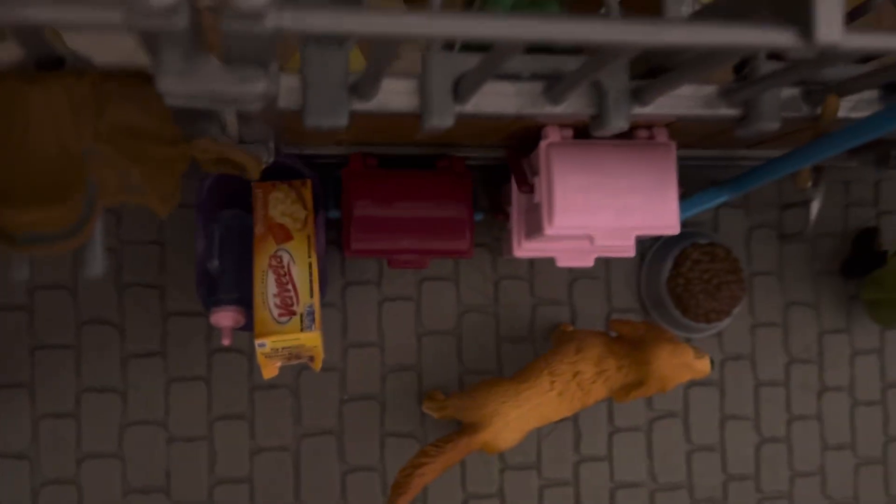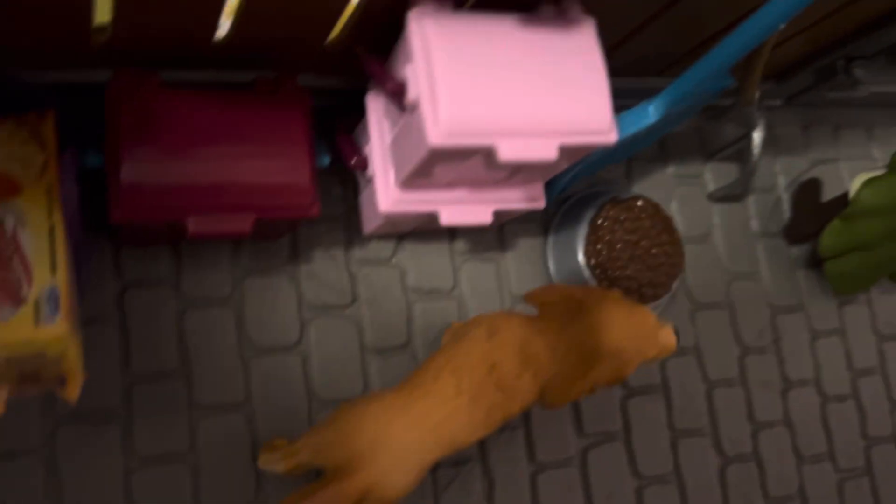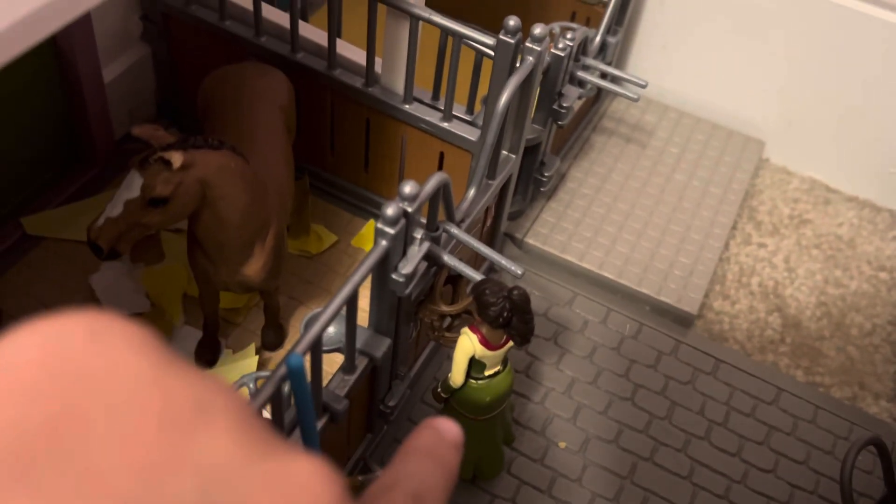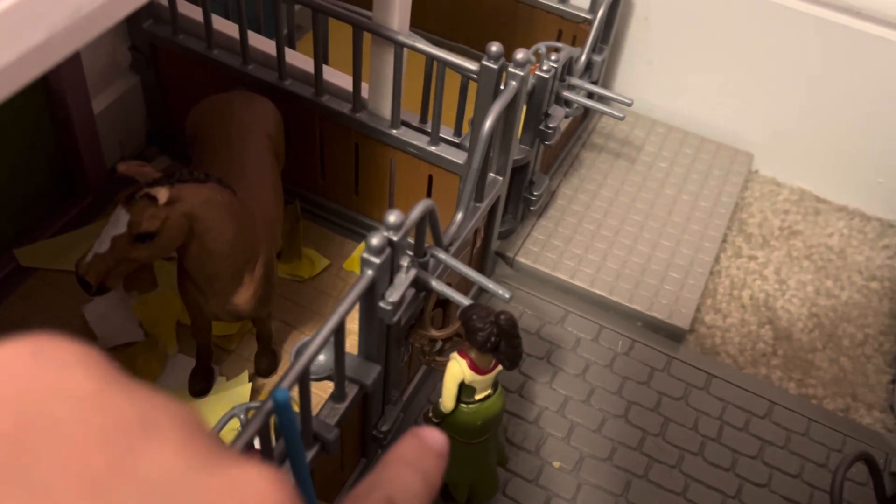In here we have Shiloh and Cindy, they're just talking. Over here we have horse feed and some random stuff like macaroni and cheese — it's a mini one. There's the dog Barkley, and then some extra stuff, grooming supplies, and pitchforks.